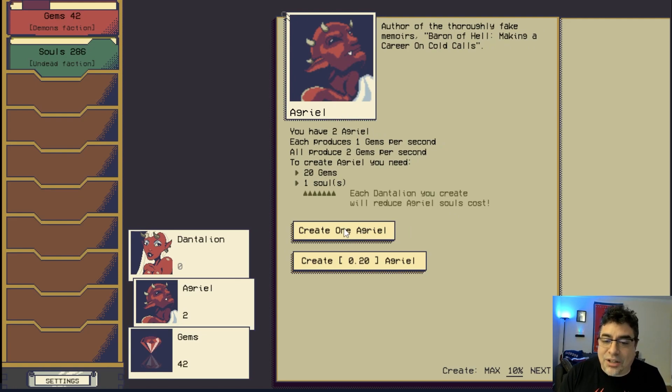Each Dantalion you create will reduce the soul cost of Angriels — interesting! Every time you create a unit it becomes cheaper to create the next one in terms of souls. At the bottom you can create either the maximum amount or 10 of the next unit to reach the next level. Let's stick with 10, so we need to focus at the beginning on creating as many Angriels as possible.